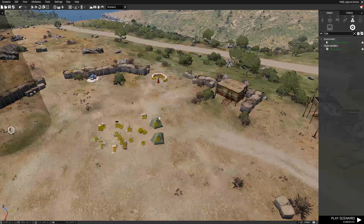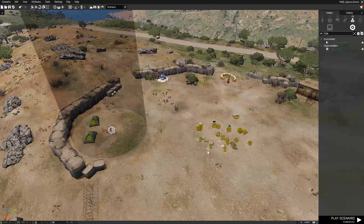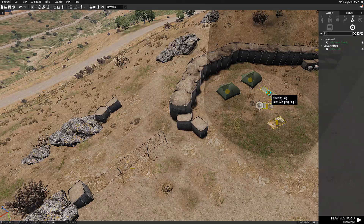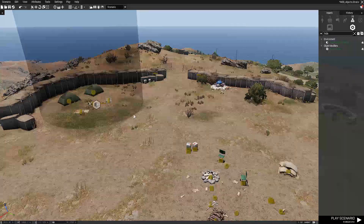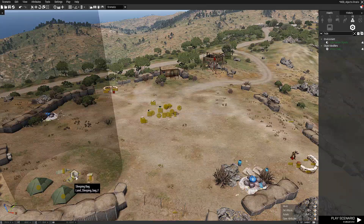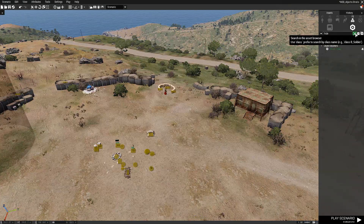Now I'll grab the tents - you can hold the left mouse button to drag a selection box, just like in most applications - and we'll also grab the sleeping bags and position them against the sandbag wall. The rest of the camp items can stay in the middle. Attention to detail matters: I have three guys and I've placed three sleeping bags. If you have four guys, make sure you put down a fourth sleeping bag; two guys, only two sleeping bags.